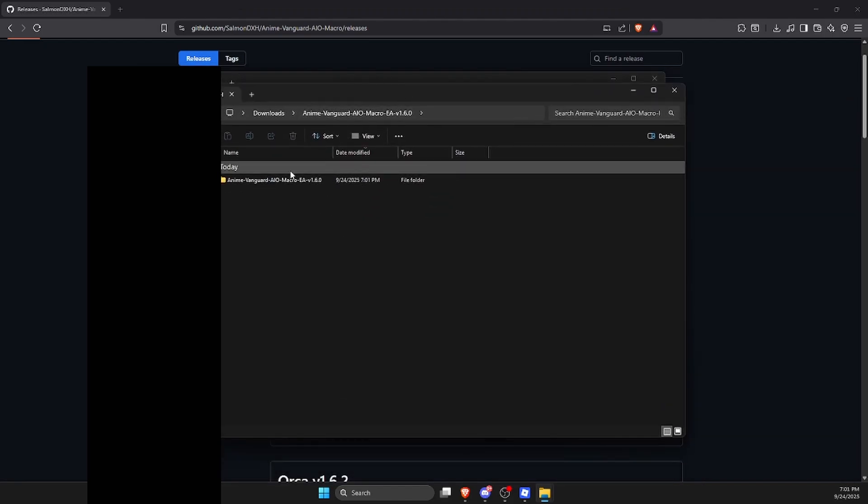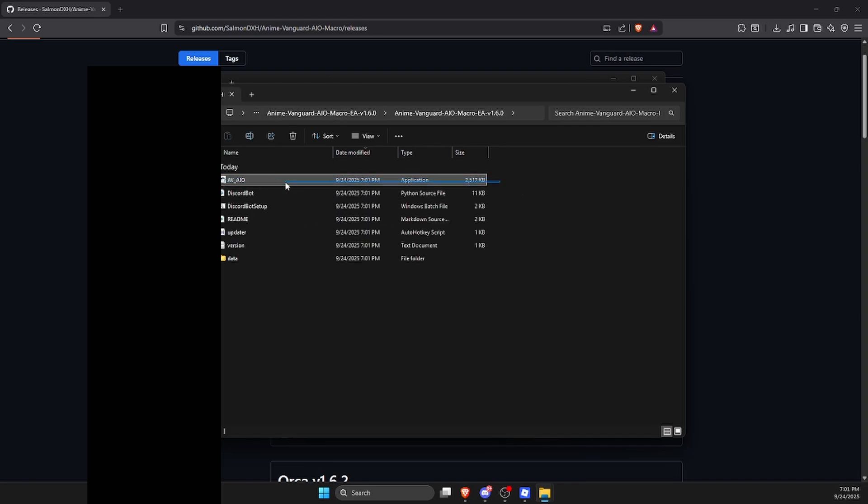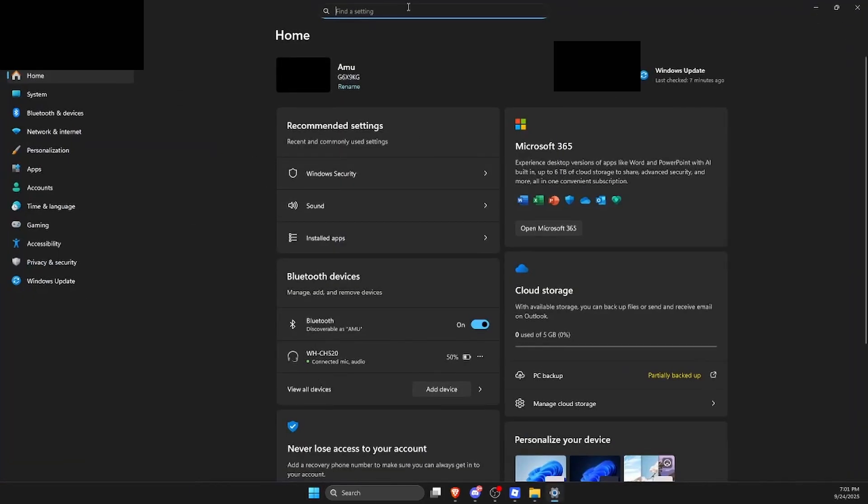After extracting, this window should pop up. Double-click on it, then double-click on the Avaio file. There's a thing where your macro can keep disappearing for no reason — that's because Windows thinks it's a virus. The reason it thinks that is because it runs keystrokes, which is something usually done by malware, but it is not malware. It has to run keystrokes for your units to actually place down.